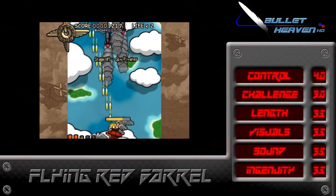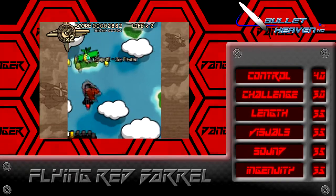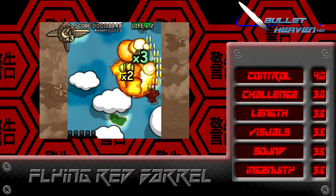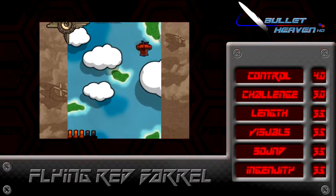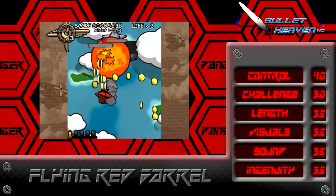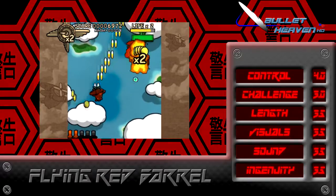Flying Red Barrel controls well enough, but the hitbox isn't especially well-defined, making things tricky in tight fire patterns. For the most part, this game is easy enough to control. While the core gameplay is really easy, the scoring is a little too unforgiving, and the star rating doesn't seem to match up with the gameplay. The challenge in this game is really deceptive — you could technically do very well and still get a one-star rating. Five stages is a decent length, and multiple paths are good for additional playthroughs.